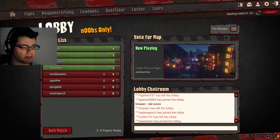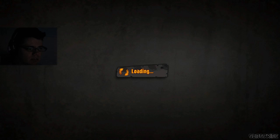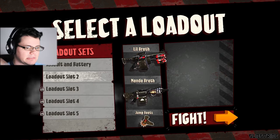So we are going to be playing Jackhammer on the trailer park, which is basically capture the flag, and you can pawn each other with a flag.